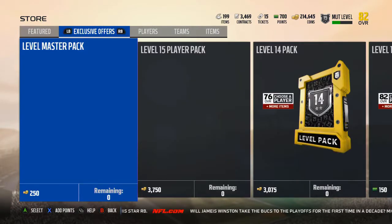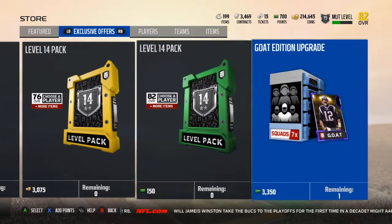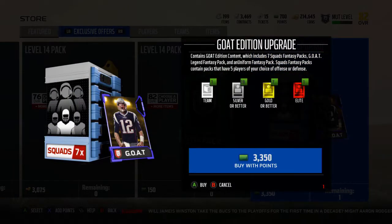So at exclusive offers, you have this Goat Edition upgrade. If you didn't get the Goat Edition, you can still upgrade to the Goat Edition. This contains 7 Squad Fantasy Packs, which you guys saw me open up twice, a Goat Legend Fantasy Pack, a Uniform Fantasy Pack, and a Squads Fantasy Pack — we saw all that.